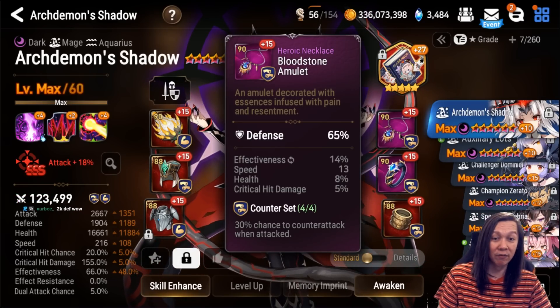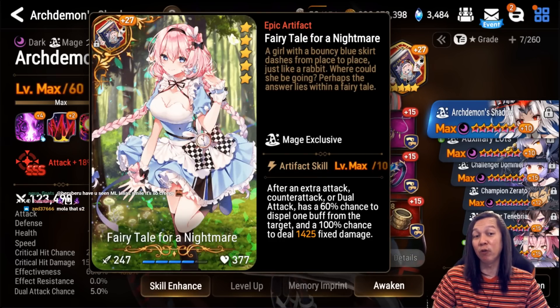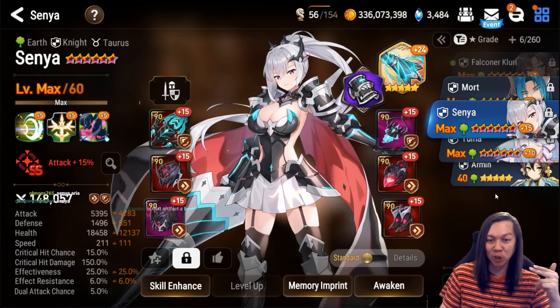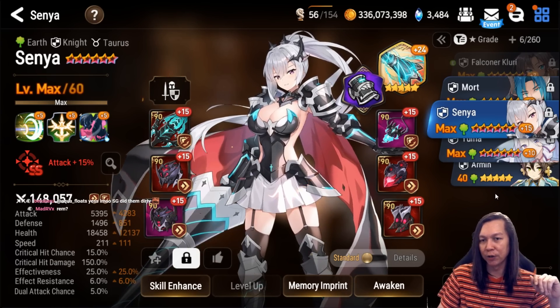Next we have Archdemon Shadow — she's on Counter and Immunity. She's basically there to debuff, and as the game goes on she does more and more damage. I'm using Fairytale for a Nightmare on her — I think it's best in slot. Next we have Senya — I really want to give her more speed. I think 250 Senya is good for my team.